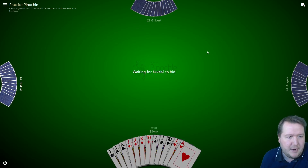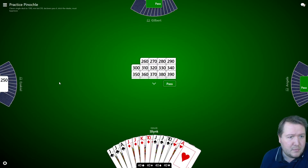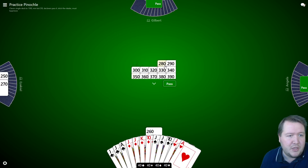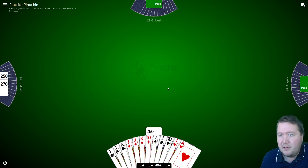All right, so here we're having a game of Pinochle. The first part about this is you want to try and win the bidding. What I like to do is not let the opponents win too cheaply. Down here you can see how many meld points I've got. I've got four jacks, so that's where those points are coming from. Let's just bump this up a bit — usually I don't like letting the opponents win for under 300.